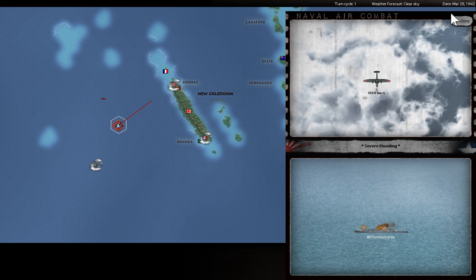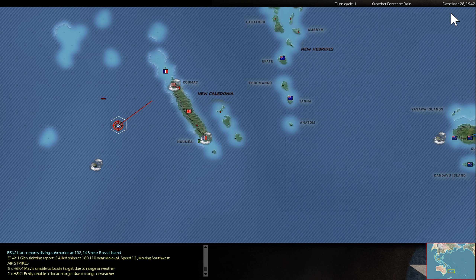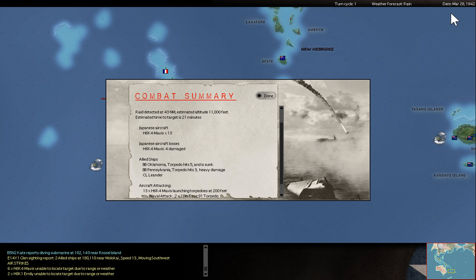Hit number four — mega explosion. So three torpedo hits so far with one critical hit. Oklahoma also gets a torpedo hit. Double torpedo hit. Three torpedo hits, with one critical hit. So three on three — four, with a critical hit also. Three normal hits and three critical hits on Oklahoma. Oklahoma is going down directly, and Pennsylvania is heavily damaged but no heavy fire, so maybe she can still limp back.